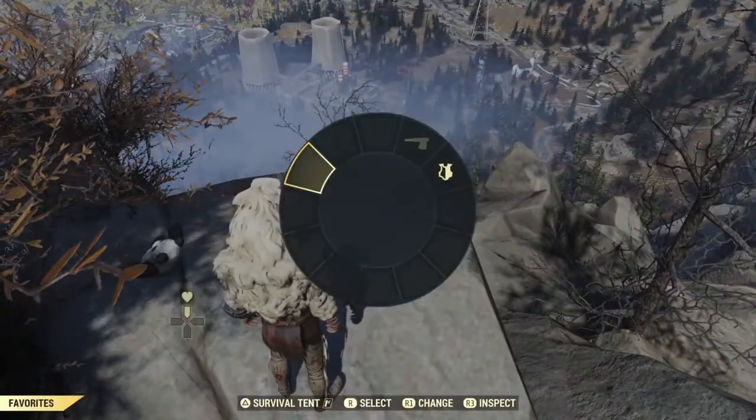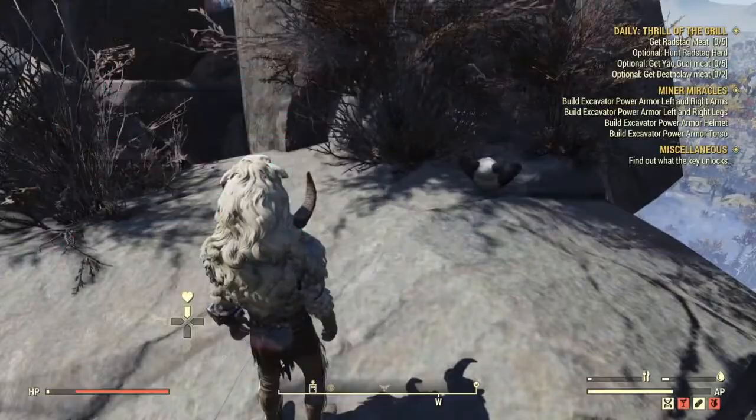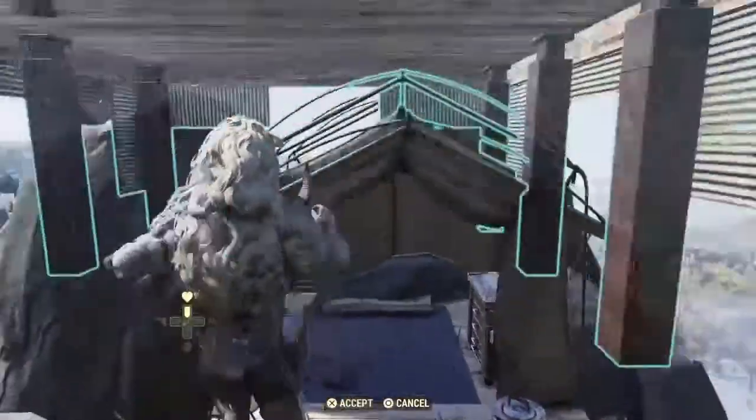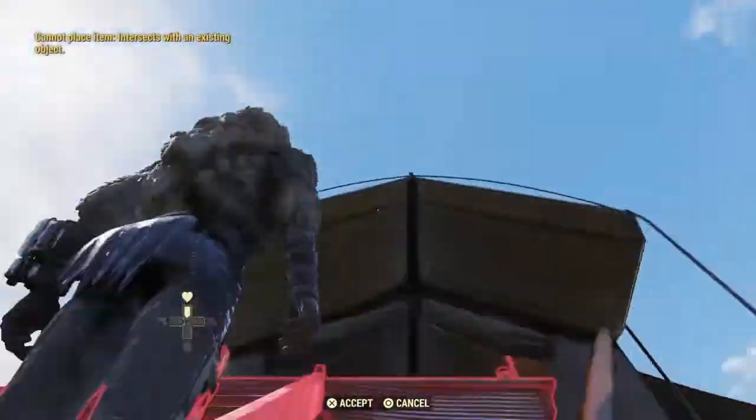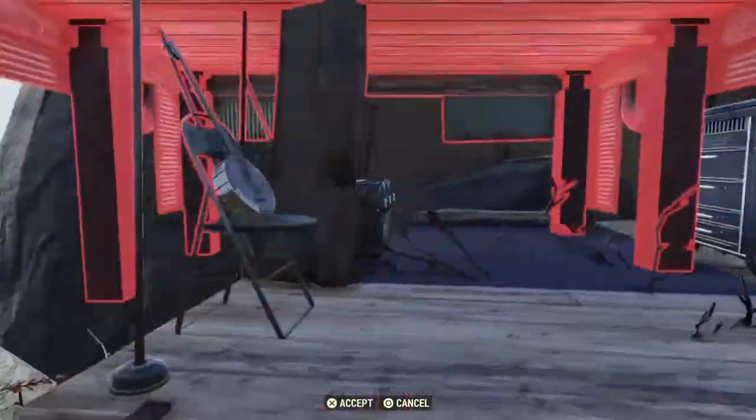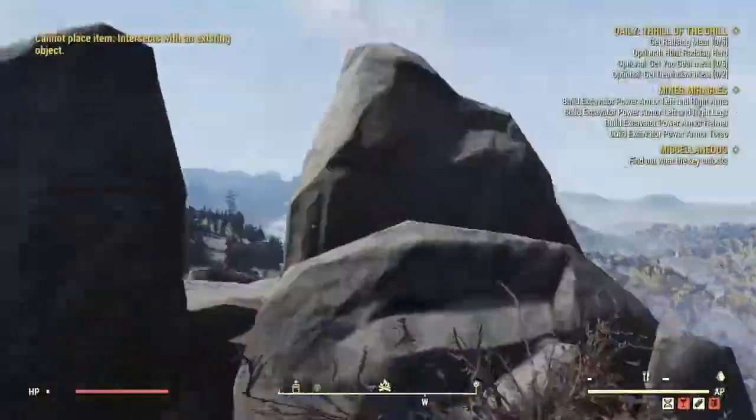First off, you just need to press up on the D-pad and triangle on the survival tent. The main reason why I'm going over this glitch is because right now in the Atomic Shop, you can get Fallout 1st for free for the next couple days. So I definitely recommend you guys doing that, because you just get a bunch of free stuff — and who hates free stuff?